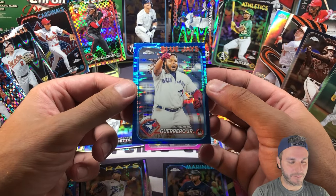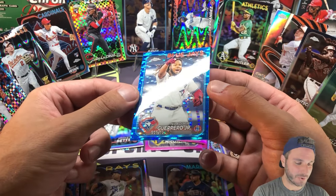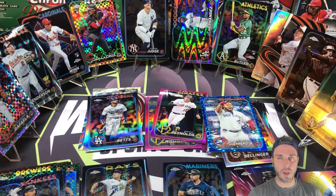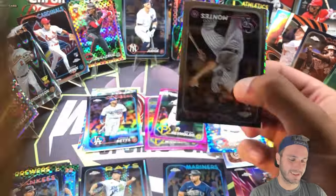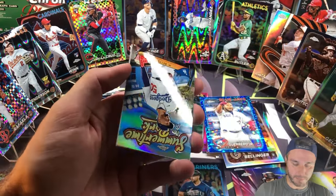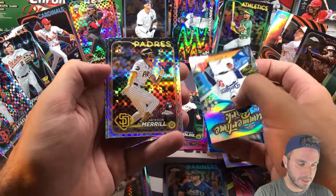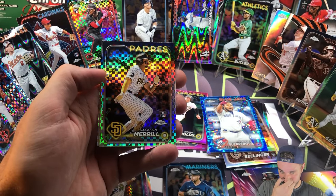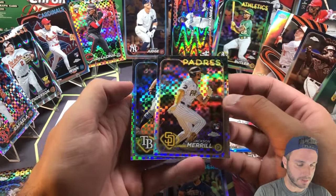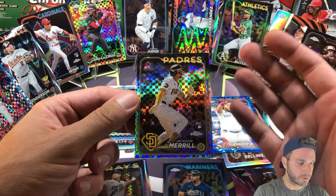I came into tonight thinking everybody was going to be bored — no new releases, scraping the barrel for content — and look at this video! Vladdy Jr. color match. Last monster pack — there's no way there's anything in here... we got a Summertime in the Park Mookie Betts, Coco Montez, Steven Kwan, Riley Green, and a rookie x-fractor. Jackson Merrill x-fractor and Jacob Lopez behind him! Jackson Merrill, Ellie De La Cruz, Mason Winn parallel, Gunnar Henderson, Rafaela, Judge buyback...